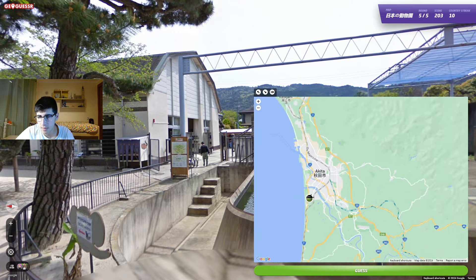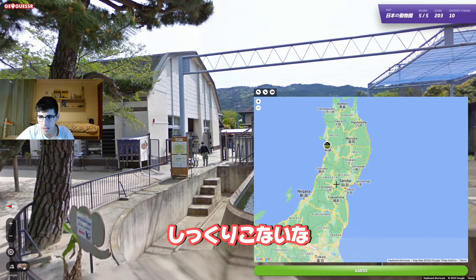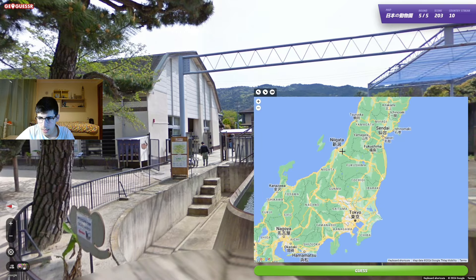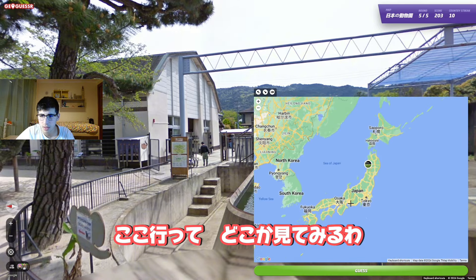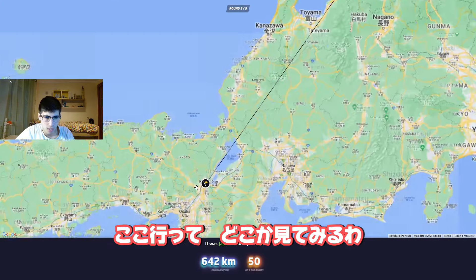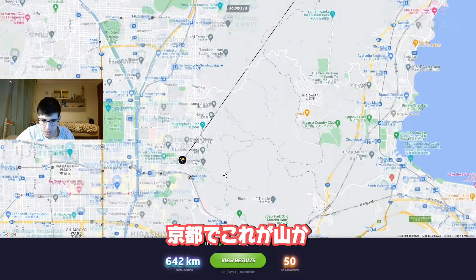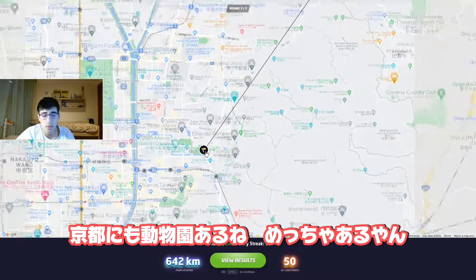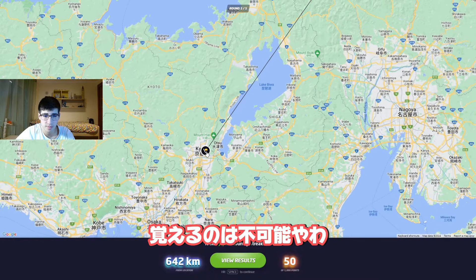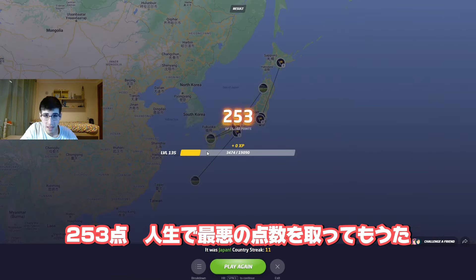Mountains to the east on this zoo — I've seen that. The mountains are way closer to us. Where would this be? Nagoya? I don't know where to go. Let's try where I am and see. It was in Kyoto! And those were these mountains here — Kyoto City. There are so many zoos in Japan, it's impossible to memorize all of them. I made one of the worst scores in my life — 253.